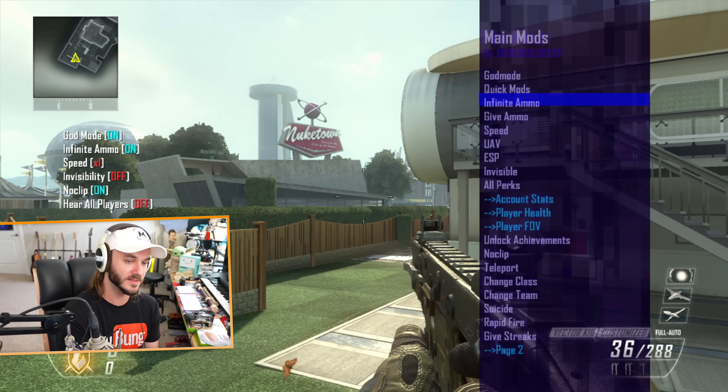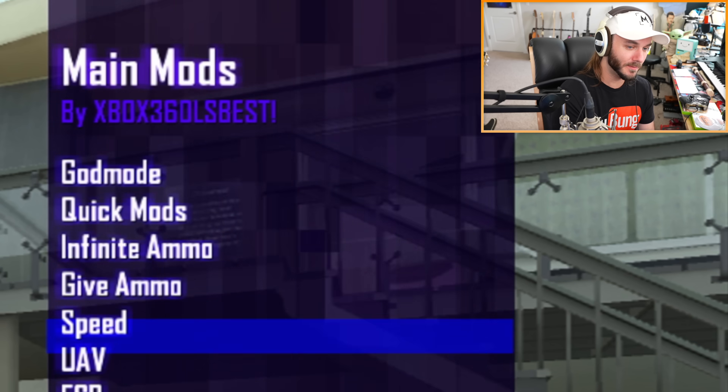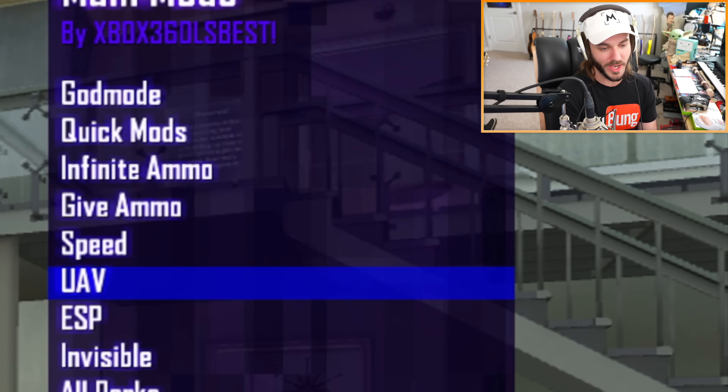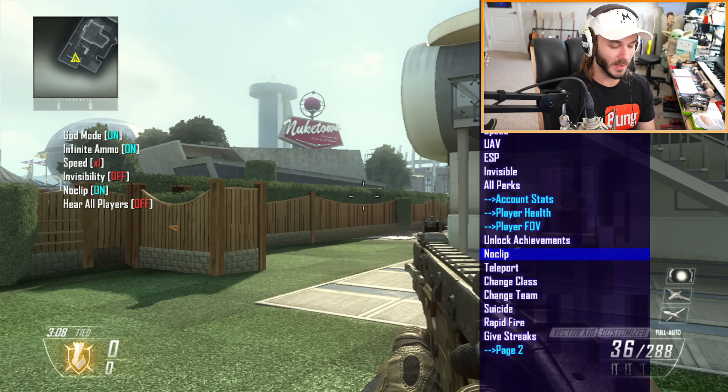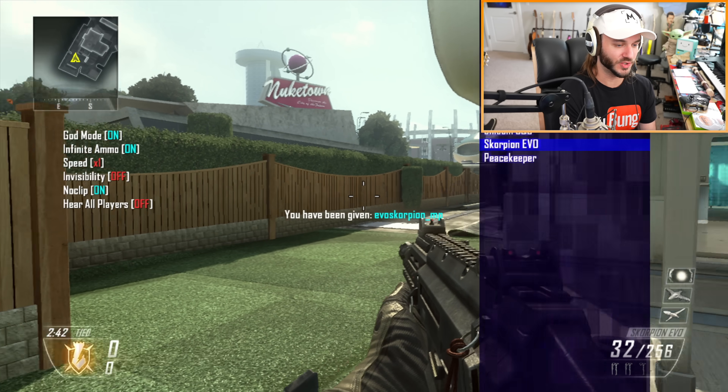Under main mods - these are the ones people typically use to ruin lobbies, which is so dumb. We're talking god mode, infinite ammo, speed hacks, UAV hacks, wall hacks, going invisible, no clipping, and flying around the map. You can also give yourself rapid fire, which is comically fast - let's try the Scorpion with rapid fire.